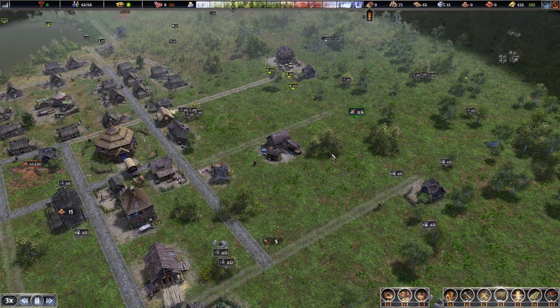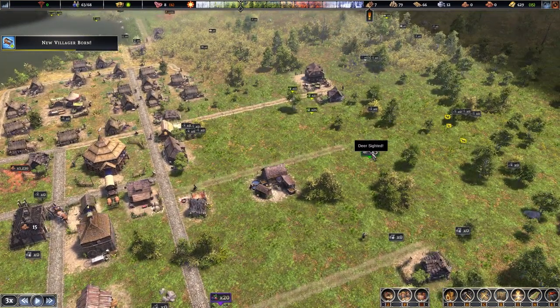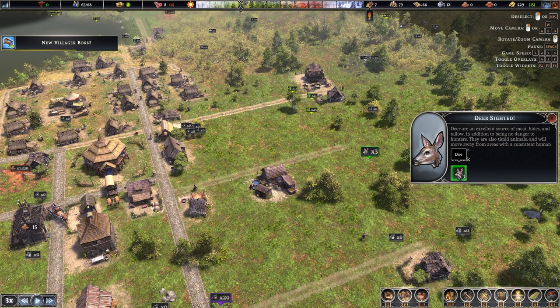It's a good idea to prioritise food early game, and one of the best ways is by hunting deer. A hunter's cabin will hunt any nearby deer. You can press F4 or click on the deer to see the deer count. When it gets low — around two for me — stop hunting for a while so you don't over-farm them. Their population will increase again, netting you more food in the long run.